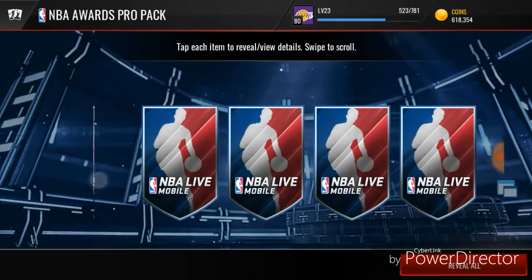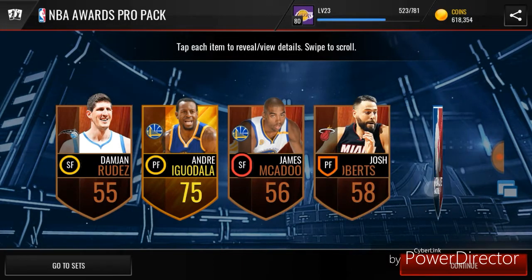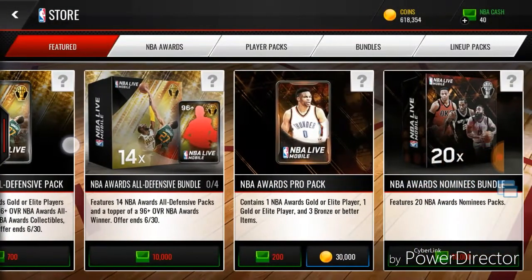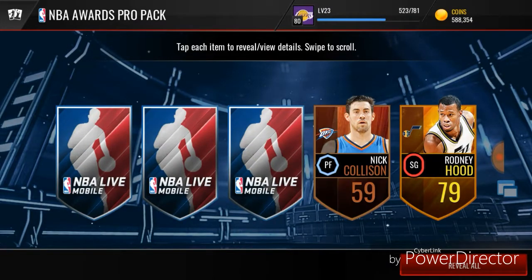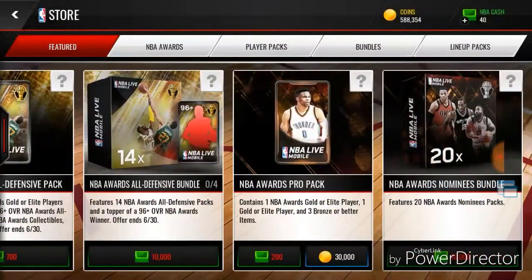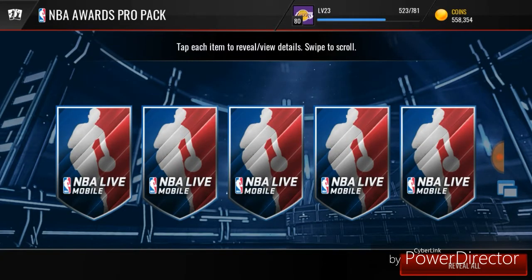Next pack — what can we get in this one? 75, Biggie, and 83. Not another great pack. We get a Larry Nance Jr. in that one. We still haven't pulled an elite yet, but it's definitely still possible with the coins we have.